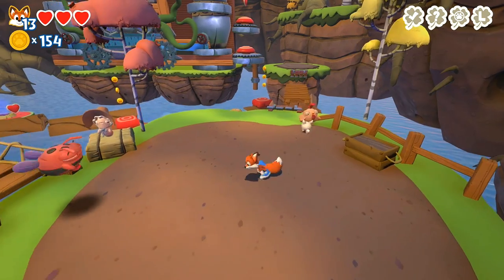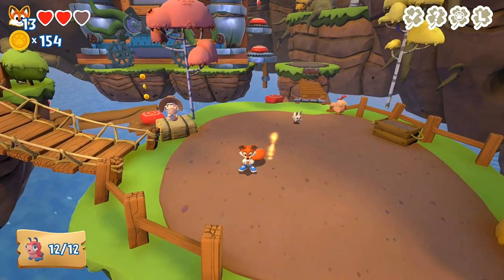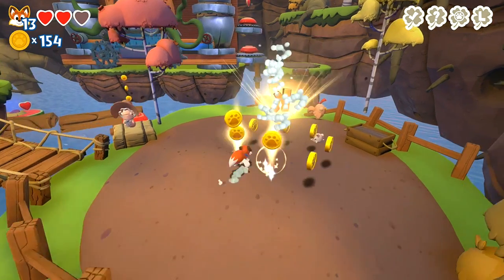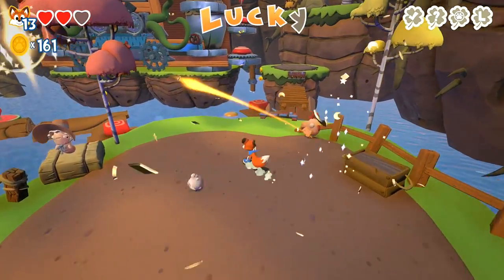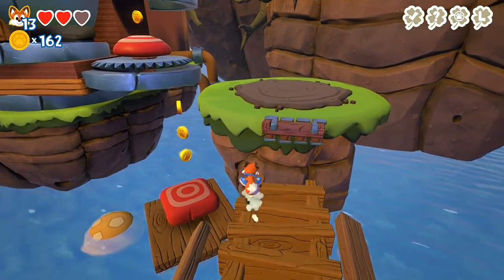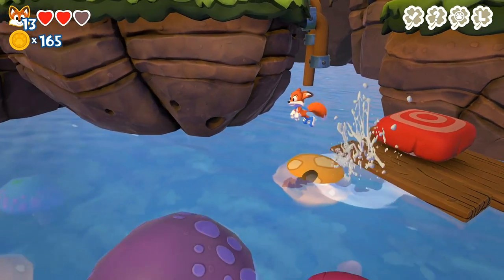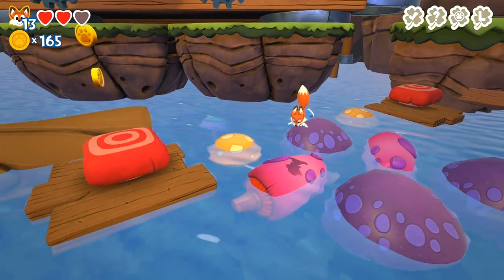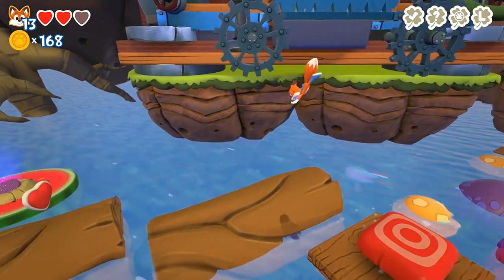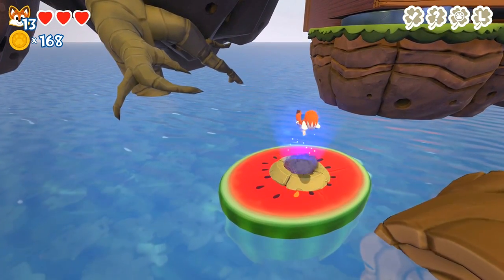Once you grab all 12 you will grab the letter K. We can now go here — this part's a little tricky but you want to go into the water and on these mushroom heads or balloons, kind of hard to tell. Grab the coins along the way. What we're interested in is that at the very end here you grab the heart if you need it, and there's a foxhole which we'll need to go into.